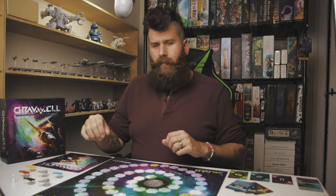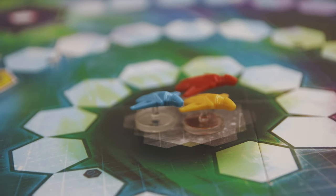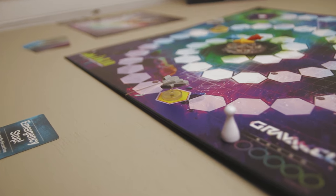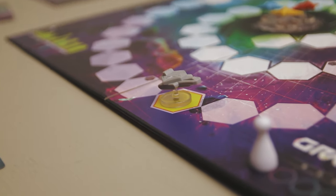You've got ship miniatures — basically little ship miniatures on flight stands. Four of them are for players, colored black, blue, red, and yellow. Then you have two gray derelict ships that nobody controls but you will be interacting with quite a bit. You've also got a round marker for tracking the current round on the round spaces.